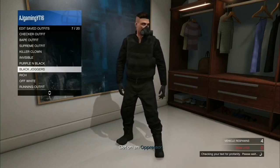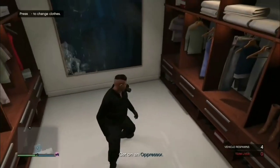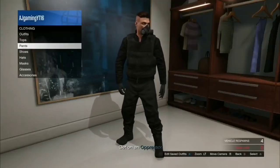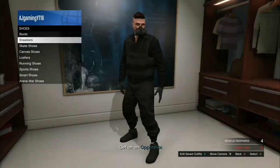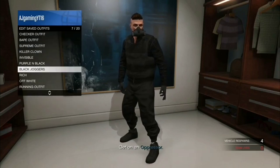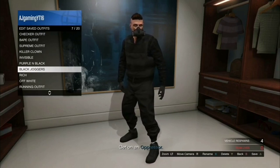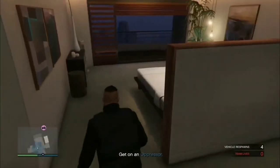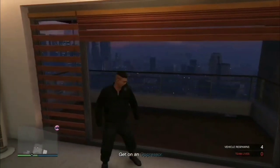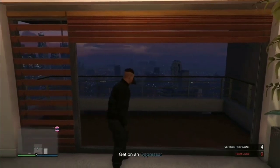Sorry if I disappointed you about the transfer joggers — there are no orange or purple joggers available right now since Crooked Cop was removed, which was the only way to get them. As you can see, these have invisible ankles and you can choose any shoes. The red joggers work the exact same way as the black joggers — same process. I hope to see you guys in another video — subscribe and hit that like button. Peace!